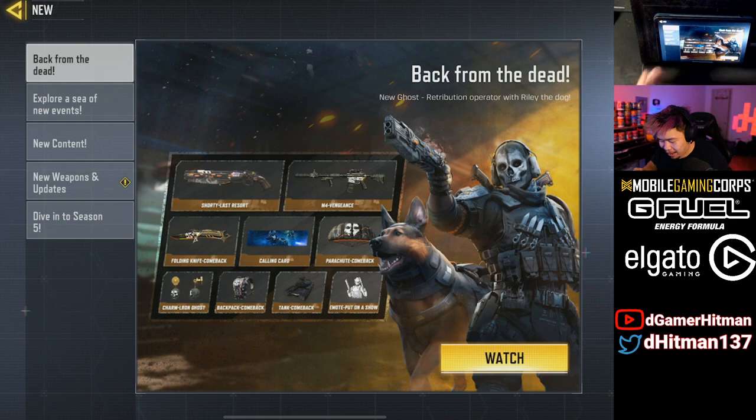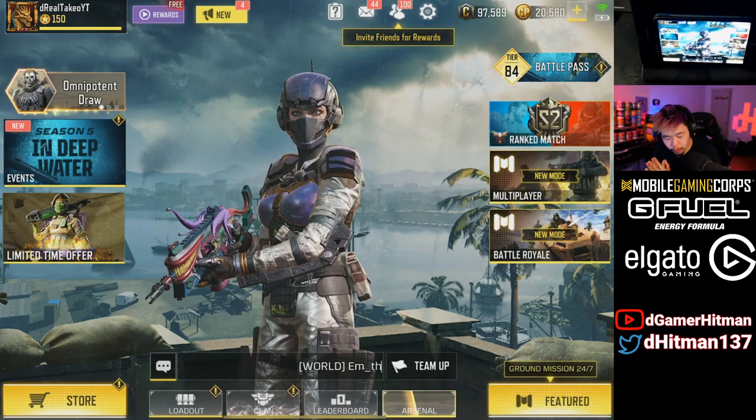Yo, what is good everybody, welcome back, hopefully you guys are having an awesome day, positive vibes. We got the Shorty releasing in the game as well as a new lucky draw, so let's go ahead and take a look. Back from the dead we have Ghost returning. I'm actually a big fan of Ghost but I don't know if I'll buy it if I get the Shorty first.